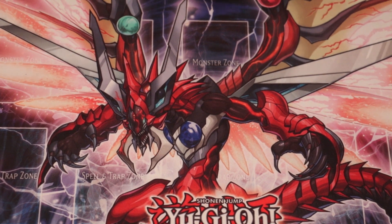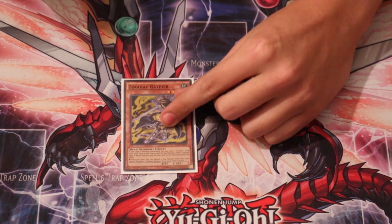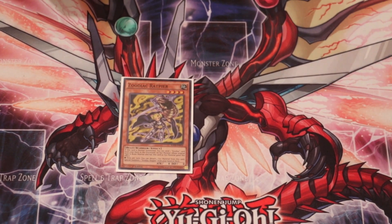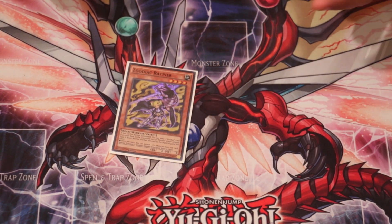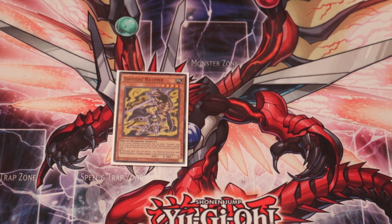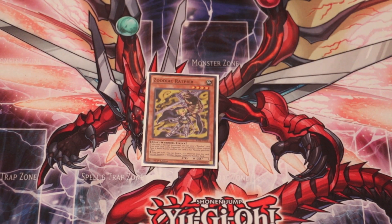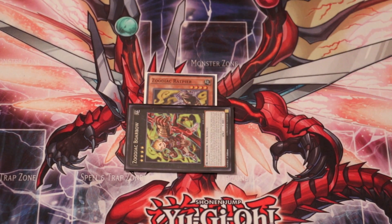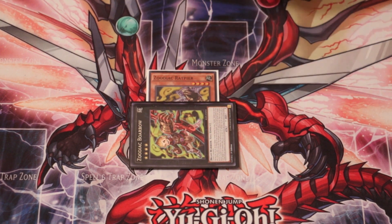I'm just going to do a couple different simple combos you can do with the deck. The most common one is just starting off with the one rat — you start off with one rat and no other cards that can enable plays. You normal summon the rat and you overlay, because all these are one-card overlays. So you overlay Borb on top of it — Borb is just there for the name, so it doesn't really matter.